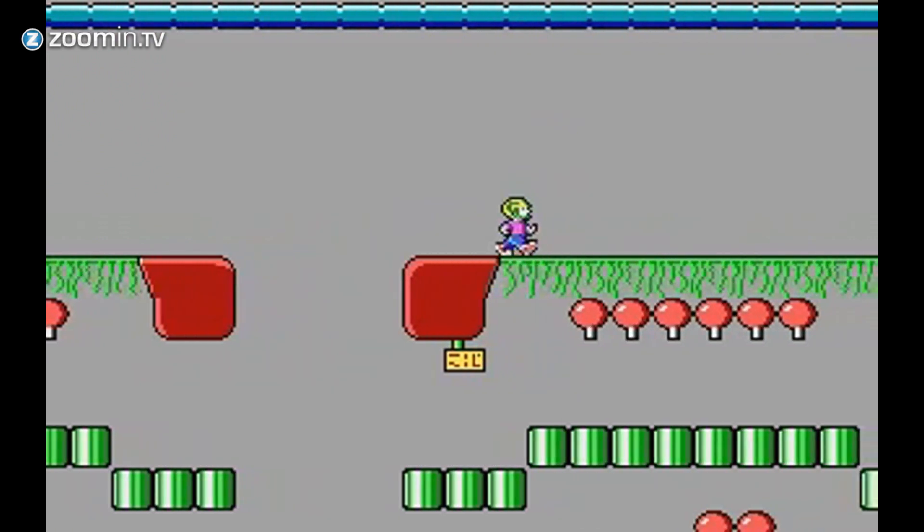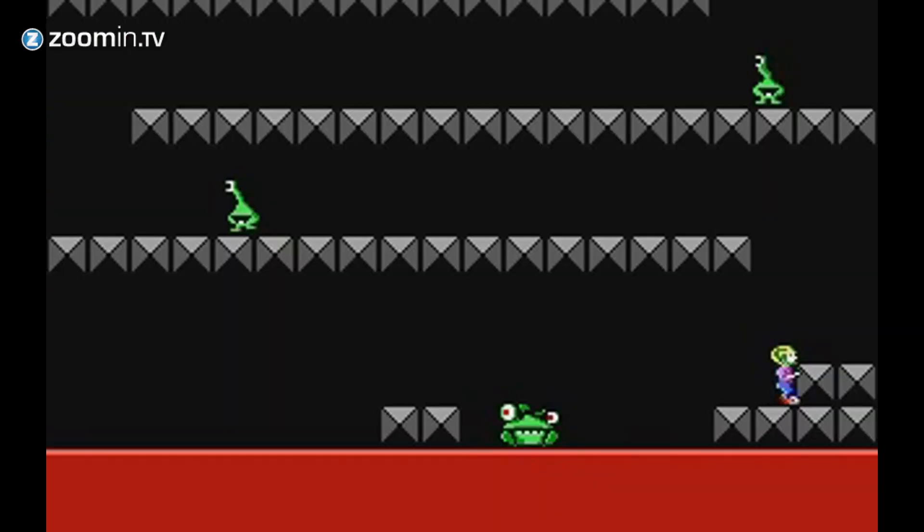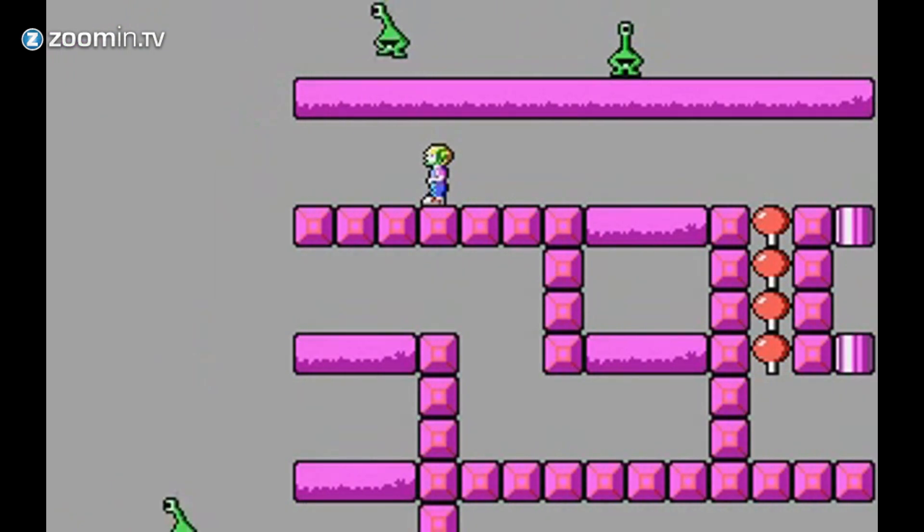It didn't take long before Billy lost parts of his ship on Mars and needed to retrieve them. On the planet, he met the hostile Vorticons, and that set the tone for the first series, in which these aliens want to destroy the Earth.